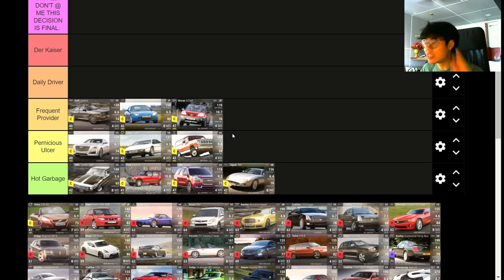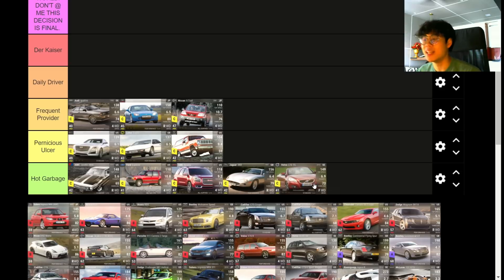The Volvo C70 T5 is a surprisingly heavy car — definitely Hog Garbage. 52 MRA and it comes in at 1,711 kilograms. That is incredibly heavy for a convertible — that's saloon weight, absolutely ridiculous. The handling isn't very good either. Hog Garbage.